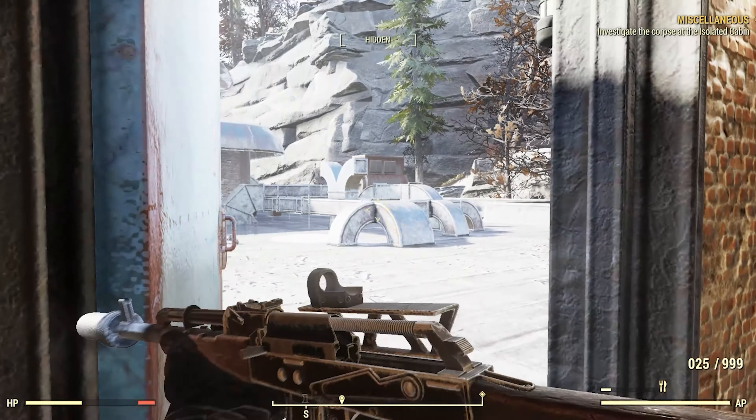If you travel all the way up to the top of the map north, you'll find the Crater, which is another great free travel location. One of the biggest problems with Crater is that once a player completes the Wastelanders quest line, they don't travel back to it much unless they have to. Crater is also located in Toxic Valley, which is not exactly the ideal place to set up a camp.